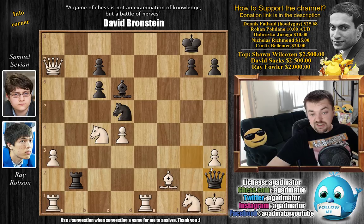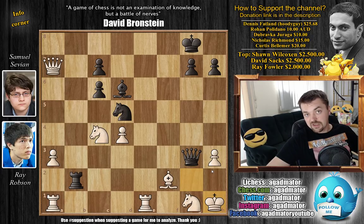Quite a lovely game from Samuel Sevian in this wonderful line of the Berlin. It seems like there are a lot more decisive games in the Berlin defense than there were, say, 15 or 20 years ago — it became a very dynamic opening. Who knows, as a lot of other ideas are happening. Remember Kramnik versus Aronian in the candidates or something like that. A very exciting moment where Sevian deviated from the AlphaZero line.